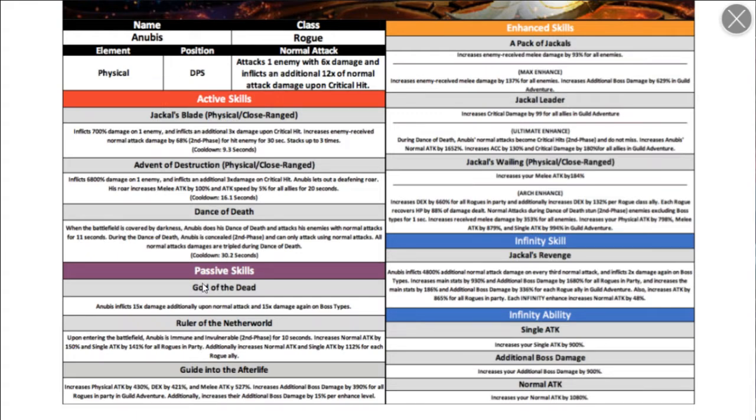Third skill: upon entering the battlefield, or when the battlefield is covered by darkness, Anubis does his Death Dance — attacks enemies with normal attacks for 11 seconds. During the Dance of Death, Anubis is concealed and can only be hit by normal attacks, so skills won't affect him at all. All normal attack damage is tripled during the Dance of Death.